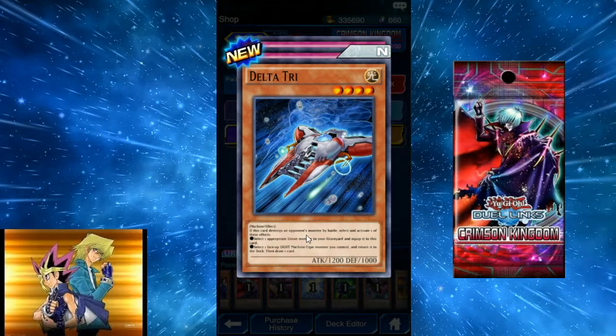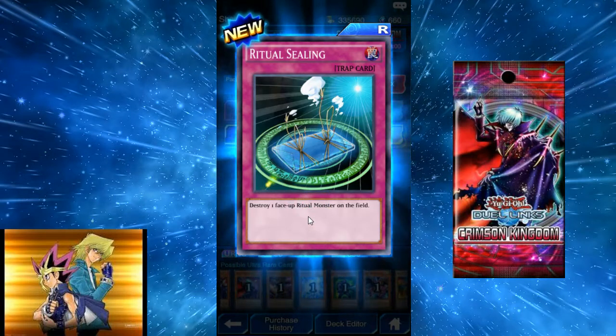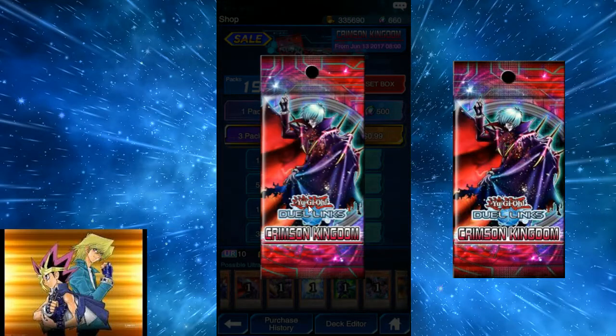Delta Tri: if this card destroys an opponent's monster by battle, select one of these effects — equip an appropriate union monster from your graveyard, or return one face-up light machine monster you control to the deck and draw one card. It's like a really bad Ancient Gear Soldier. Give and Take: special summon one monster from your graveyard to your opponent's side in defense position and increase the level of one of your monsters by the level of that special summoned monster. Ritual Ceiling: destroy one face-up ritual monster on the field — basically anti-Relinquish.